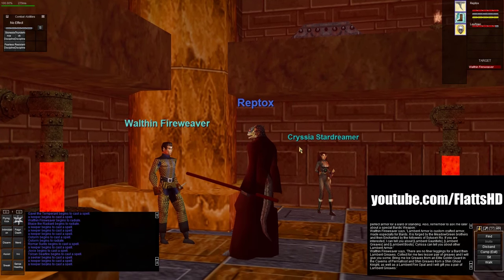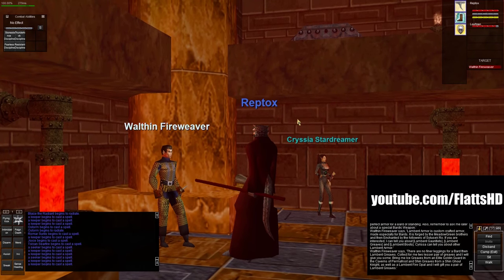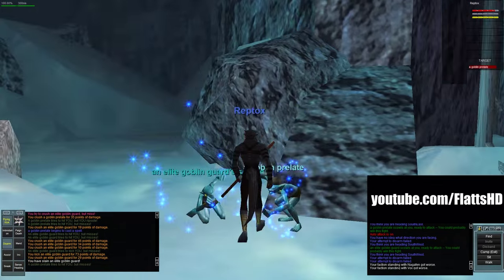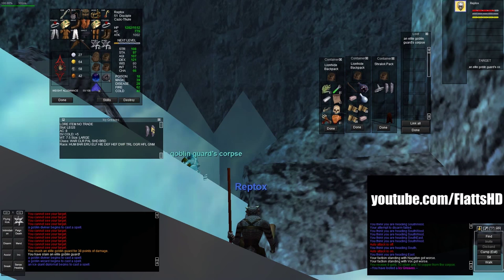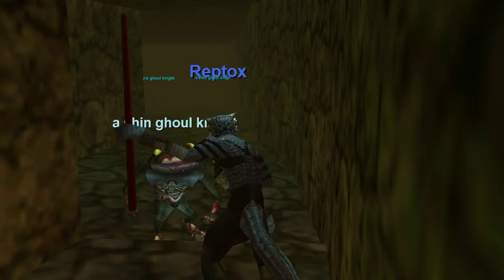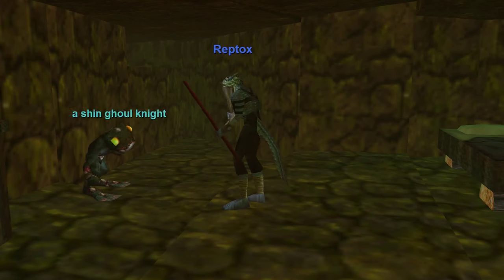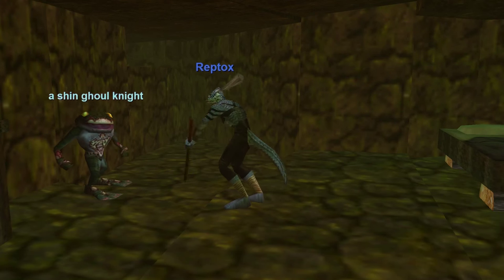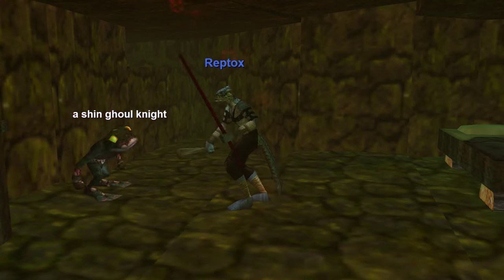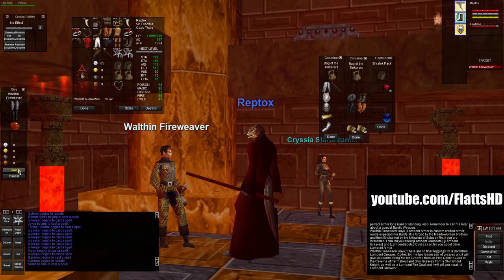Next up, the Greaves. For Lambent Greaves, Wolfin needs Icy Greaves from an Elite Goblin Guard in Permafrost, Shin Greaves from a Ghoul Knight in Lower Guk, and a Lambent Fire Opal. The Icy Greaves drop in Permafrost off Elite Goblin Guards - you should find plenty surrounding the King's Throne. The Shin Greaves drop off Shin Ghoul Knights in Lower Guk - these are the lower-level undead Froglocks, so you'll find more of them closer to the Upper Guk zone line. I got mine while camping Rasta - a nice Ranger sent me a tell just as I was leaving the zone, so I lucked out. The Lambent Fire Opal is again gotten by giving two Fire Opals and a Lambent Stone to Ostorm. Hand all the items to Wolfin in return for your Greaves.